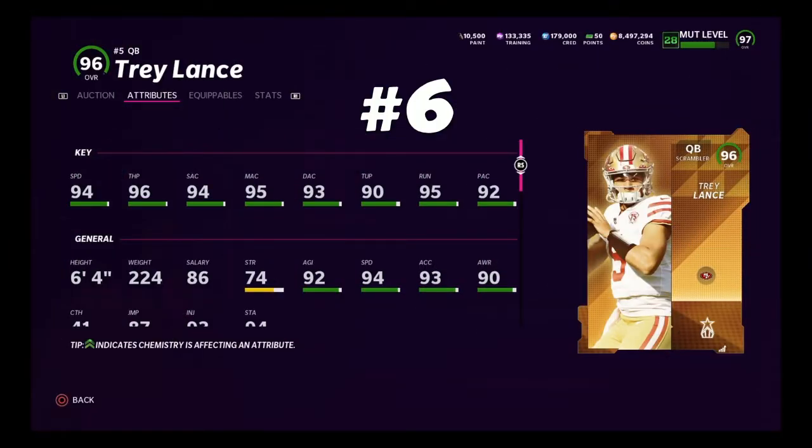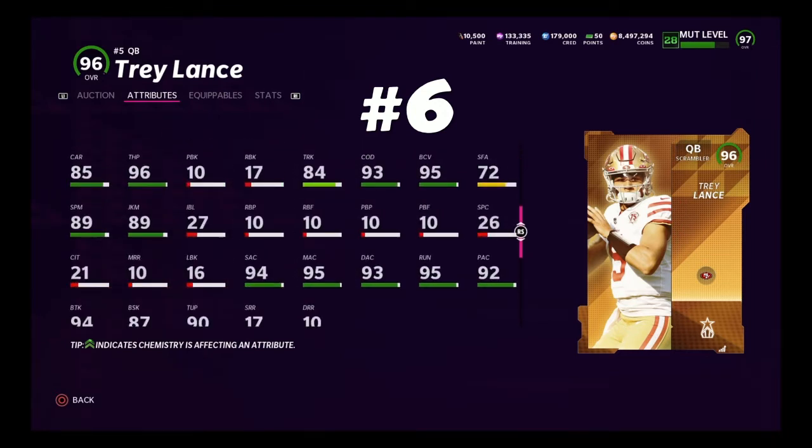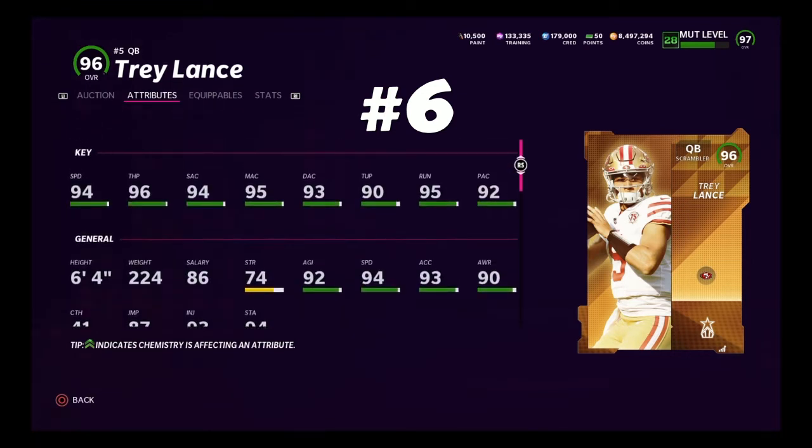Number 6, we have my quarterback on my 49ers theme team, Trey Lance. I like Trey Lance a little bit more because I've used all three of them, and I seem to have the most success with Trey Lance. He's got 94 speed, 96 throw power, pretty good accuracy — he's under pressure isn't really where you want it to be, but it's alright. Height 6'4, weight 224 — the biggest of the bunch. Really good ball carrier stats, great in the pocket, escape artist, pass lead. Generic throw release — 96 overall Rising Stars Trey Lance at number 6.